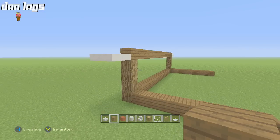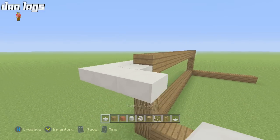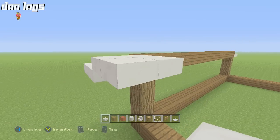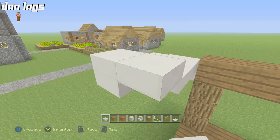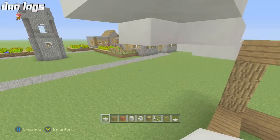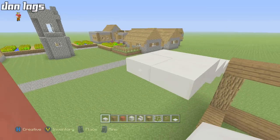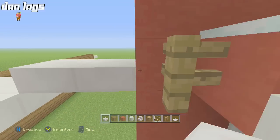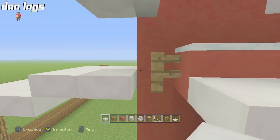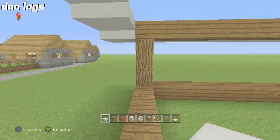Have spruce wood planks running straight across here — this creates a gradual incline on the roof. Every two blocks, elevate to the next level, two-by-two at a time, continuing up until it connects back to the main part of the barn. It should connect right to the fence block. If it connects perfectly on two-by-twos, you've done it correctly.